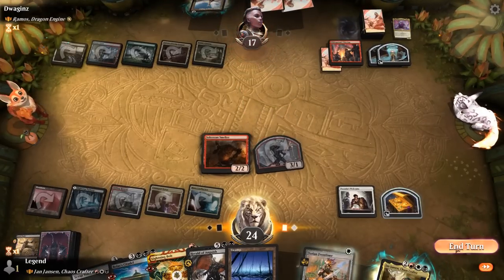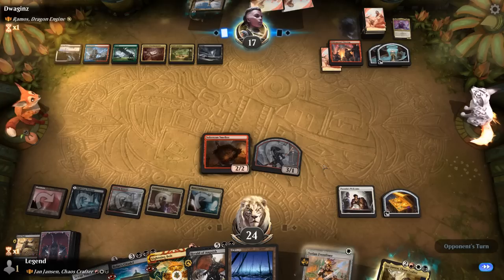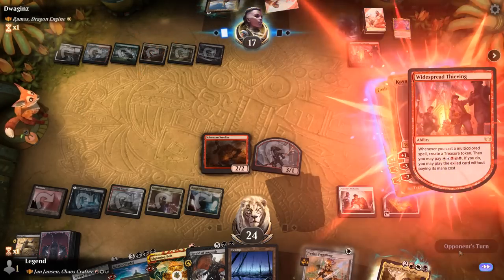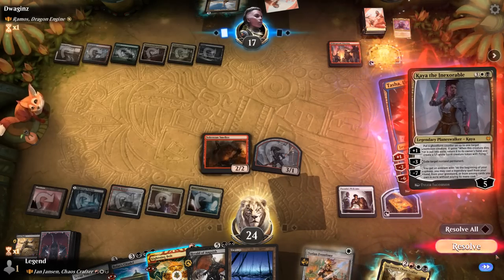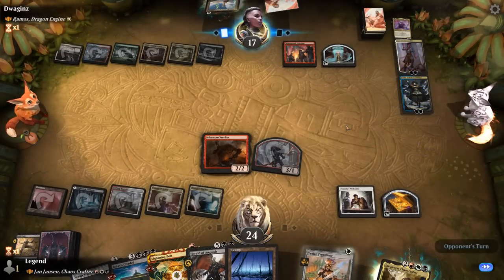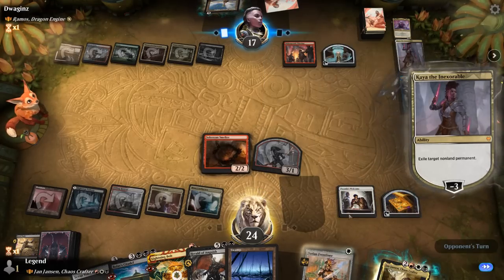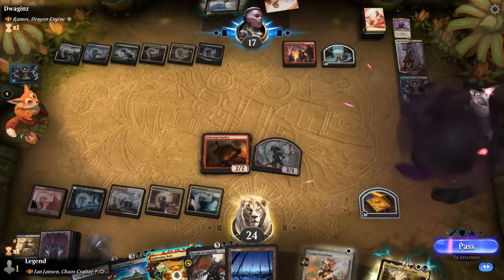Next turn we can play Citadel — maybe before playing the land in case we can play one off the top. Tasha comes down. They can potentially shrink our team if we try and attack the planeswalker, and they're getting to cast a free Kaya thanks to the hideaway. Two planeswalkers in one turn is always powerful. Kaya exiles Welcome — not too surprising. At least we can finish off Kaya with a Lightning Bolt. We won't be attacking with our one-toughness creatures.